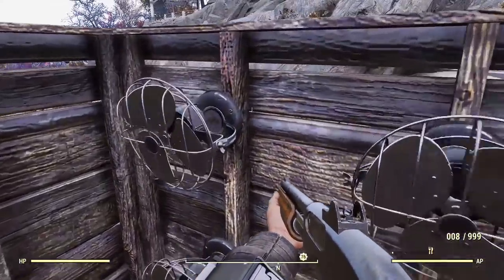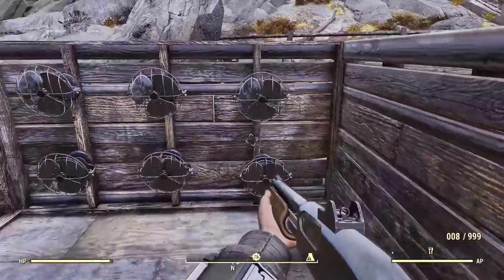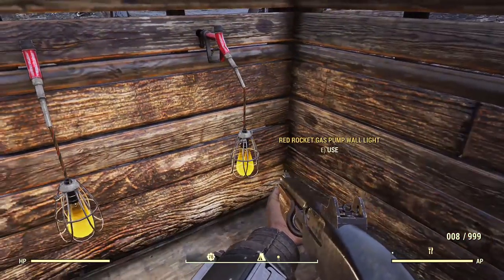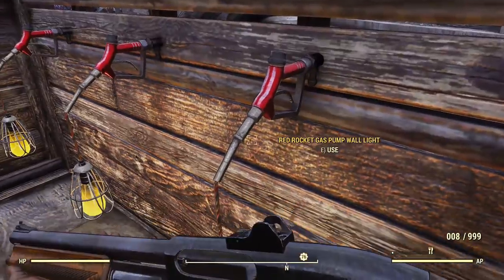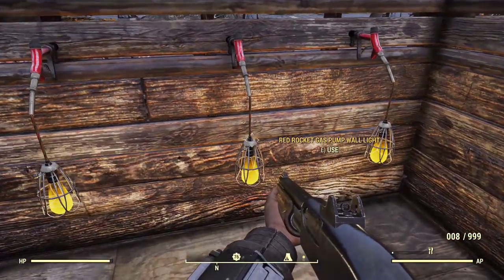We're first going to take a look at the mounted wall fan. There's nothing too crazy going on with this design — basically what you would expect out of a fan. Next up we have the Red Rocket gas pump wall eye, which can be turned off and on, does require power of course, and it's actually pretty cool and decent looking.